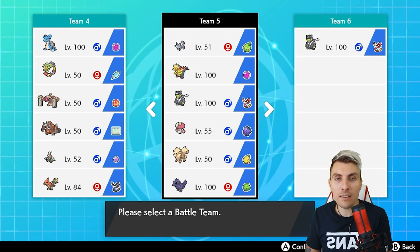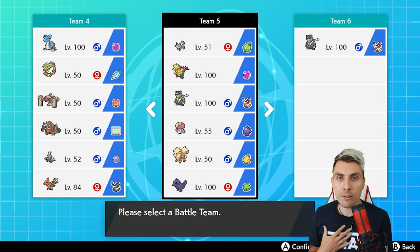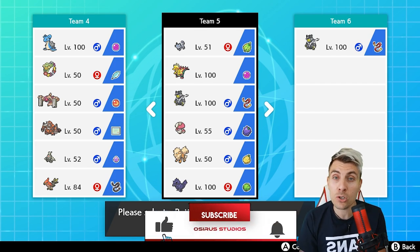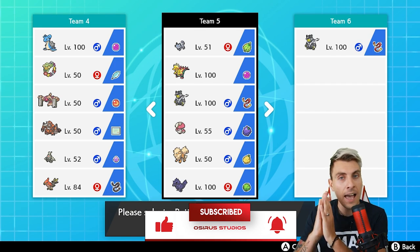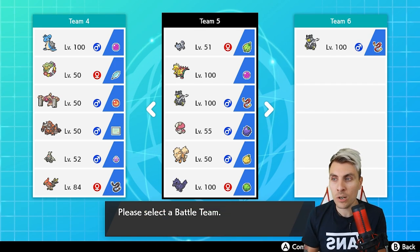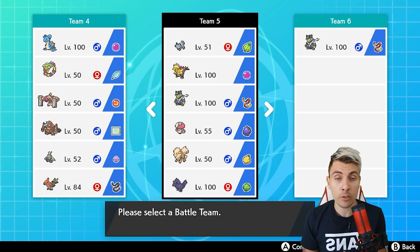Hello friends and welcome back to another episode of our Pokemon VGC 2020 battle series. My name is Lee, also known as Osiris. In today's episode we're going to be featuring a team in Series 6 based all around Alolan Persian and Dracozolt. Alolan Persian is a Pokemon I've had a fondness for since it was introduced in Sun and Moon - a very strong Pokemon with good disruption through Fake Out, Parting Shot, Snarl, Taunt, and more.